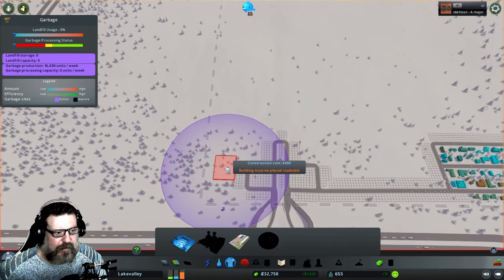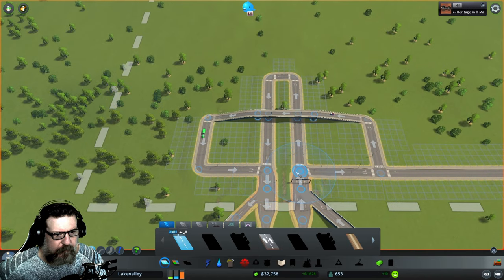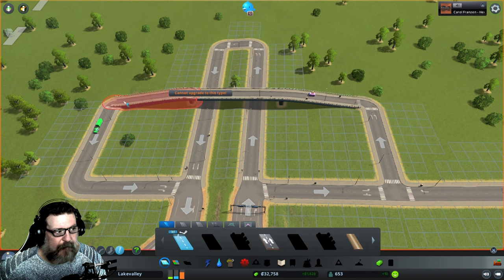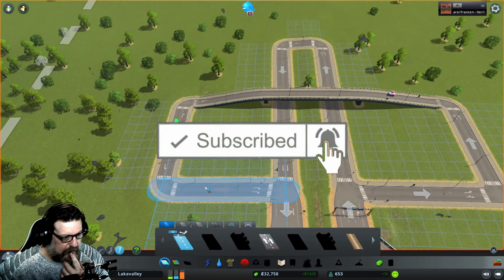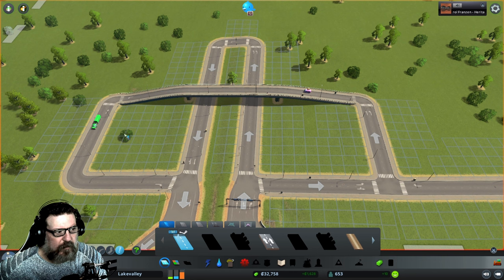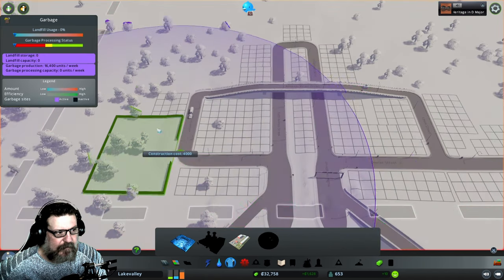I might be able to put it down here. I need to think about road access — I think I need to make a little cut through right here. I'm going to upgrade this road to two-way. That will allow the garbage trucks to come out, take a left-hand turn, and roll this way. I just need to switch that one as well — I want to keep this one one-way. Okay, I think that'll work. Let's place our landfill.